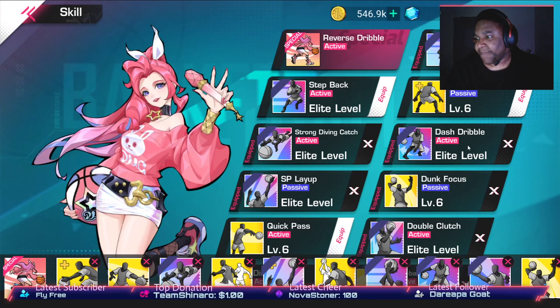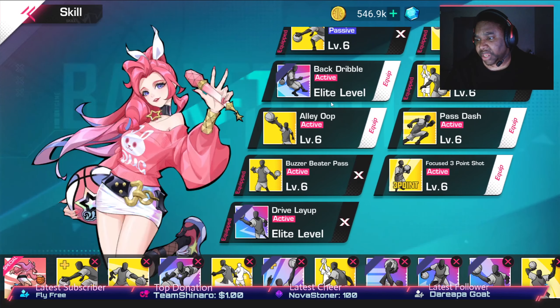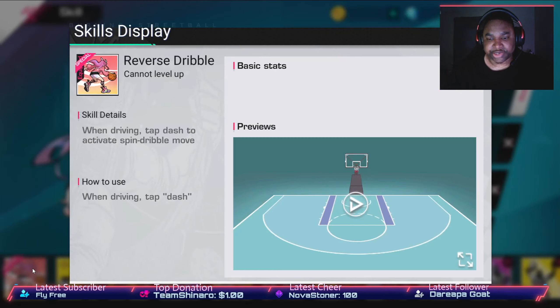When you go into the skills: fade away, step back, dash dribble, SP layup, double clutch elite, back dribble elite, and drive layup. Her skill set is very nice. But the most important thing here is her skill of course — it's called Reverse Dribble.